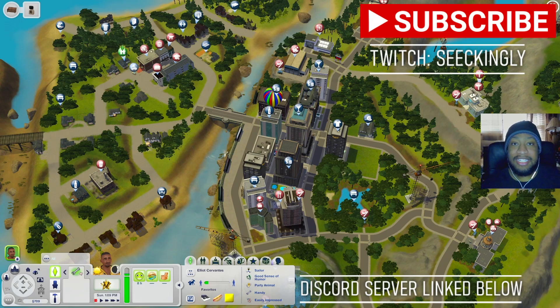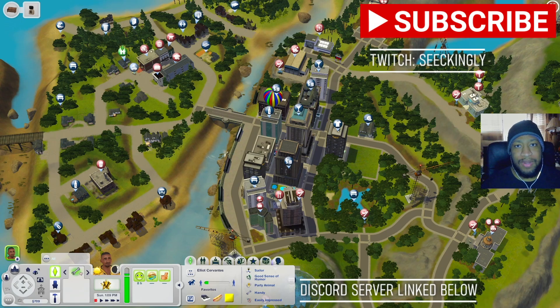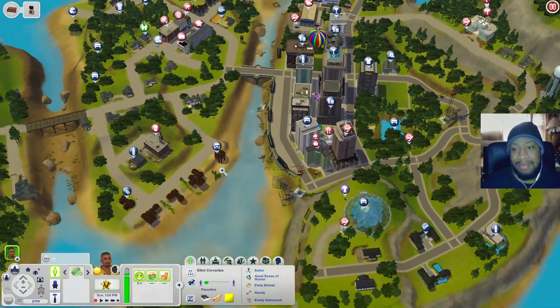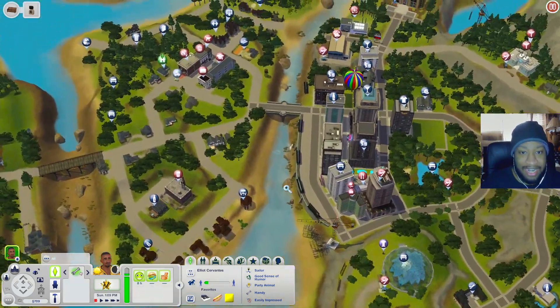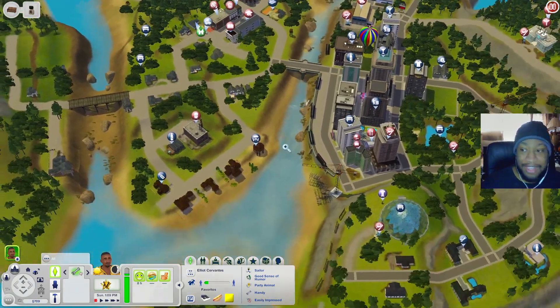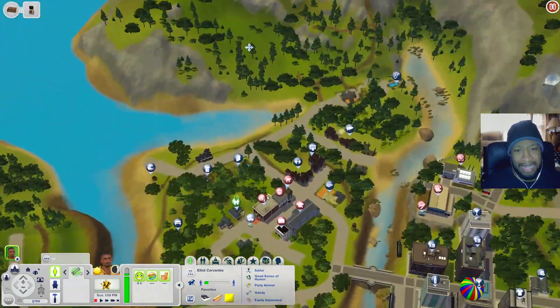What is up everybody, it's CJ Place here and I'm back with another Sims 3 world overview. Today we're going to be looking at Apple Creek. I'm really liking this world because it's giving me a rustic vibe - it's like a little rustic island that's being developed, as you can see with all the skyscrapers and stuff.